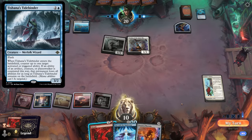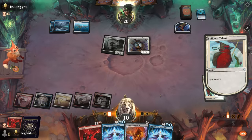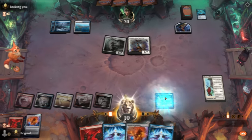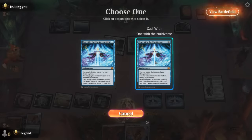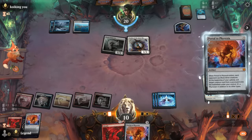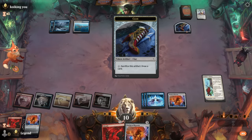Ideally our opponent taps out here, but they're not going to. If they do have removal for Builder's Talent, or maybe a Tishana's Tidebinder to counter the trigger, I don't think I abrade the Warden right now. We'll see if they have a Tidebinder — they don't. Now we'll just cast another One with the Multiverse for free, chain those together, then a free Portal to Phyrexia off the top, and there's another One with the Multiverse waiting. That resolves.